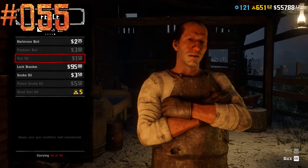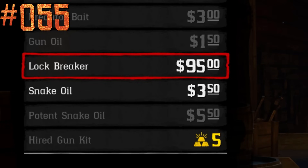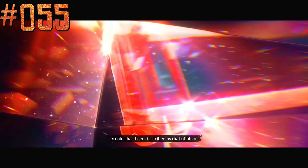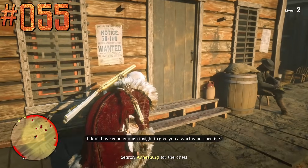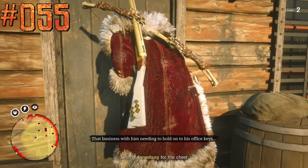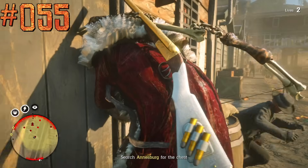Even in beta it was possible to purchase a log breaker at Fences. But the first mission where you might actually need one was added only in 2021 during the Blood Money Update. In the Ember of the East Opportunity mission you can use it to open a closed door, but even there it's not necessary.